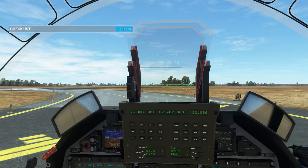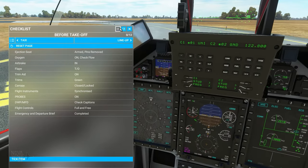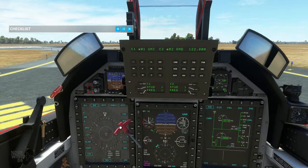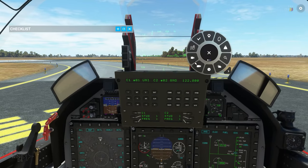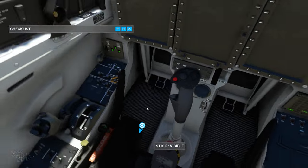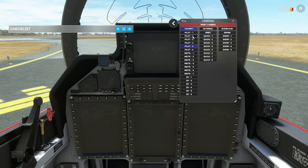Holding short of runway 27 — parking brake on for this. Ejection seat armed, pins removed: we need to arm the seat here. Then we also need to jump back to the instructor's rear station and arm their ejection seat too. There's a small issue — there's no hole in the combing for the rear seat animation — it's a minor thing but kind of noticeable.